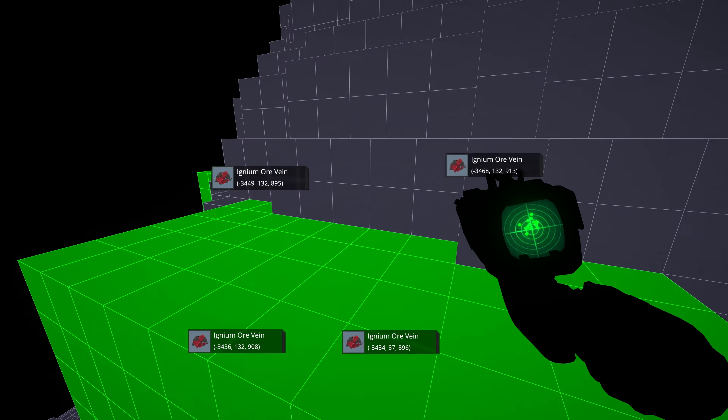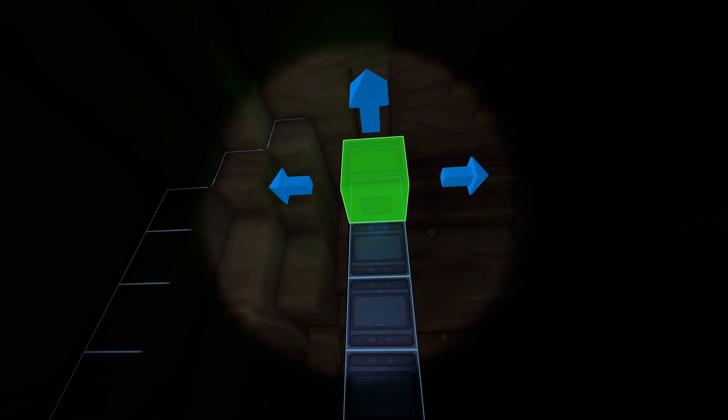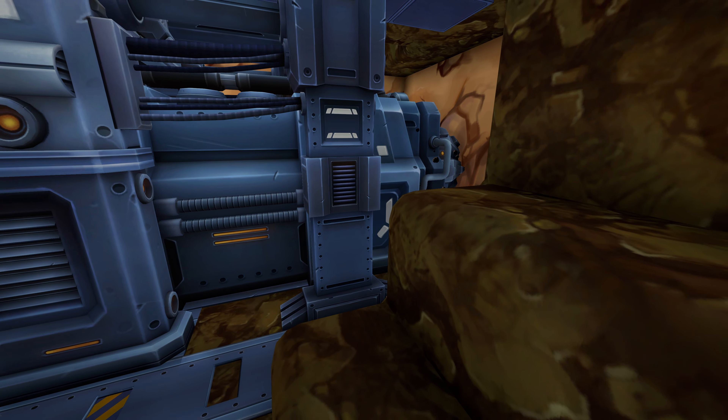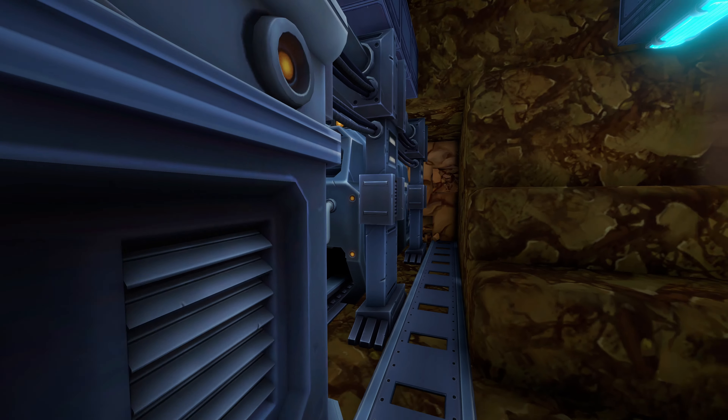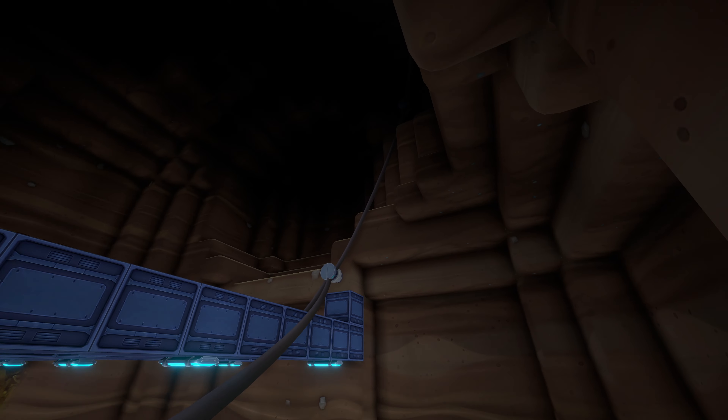Now you've come across a nice vein. Very dark down here — better! Now, to be able to mine down here, you will need an ore vein miner, with a direct connection to the high voltage grid.